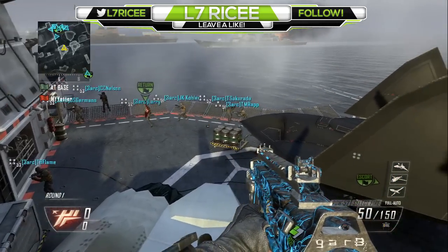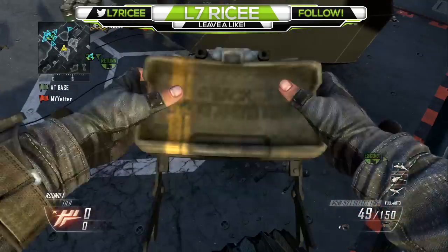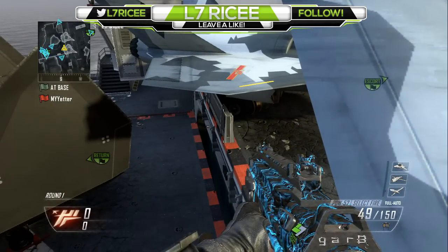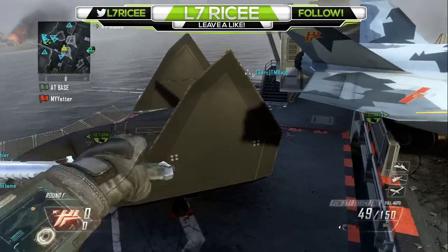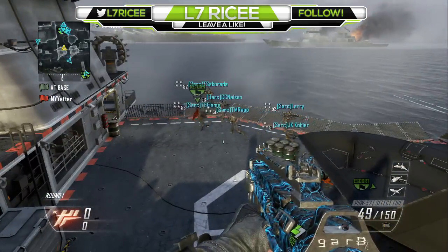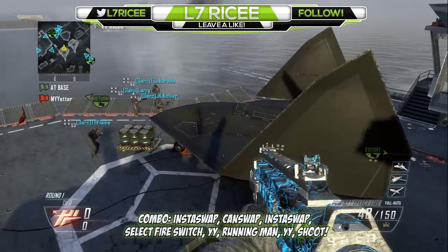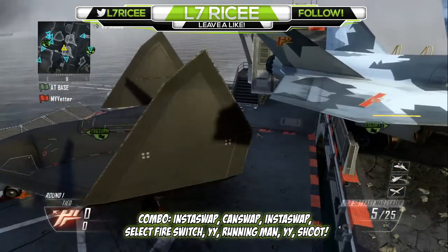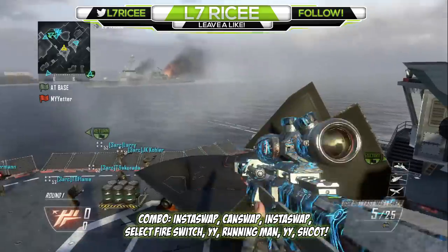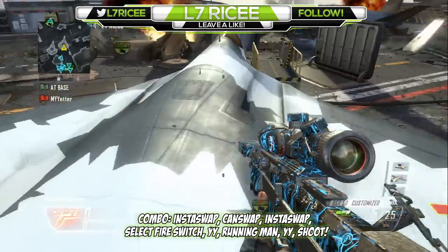What you want to do is come up to your trickshot spot. It doesn't matter what you do at the beginning — you basically just want to do an NSL with your claymore. You can do a double claymore, or you can do knife and swap with claymore so your DSR will show up too. I'm going to do the insta swap — reload, knife and swap to claymore, NSL, and swap back. Then jump off, select fire switch, YY, sprint into running man, YY again, and shoot.